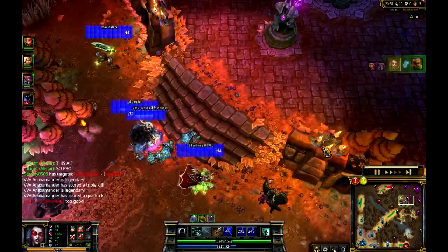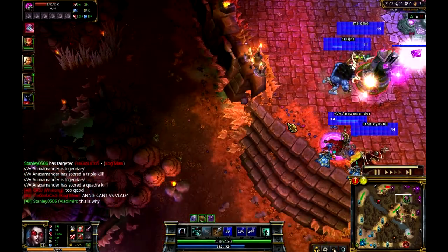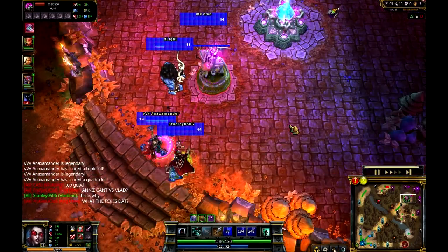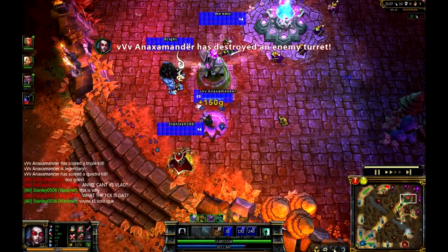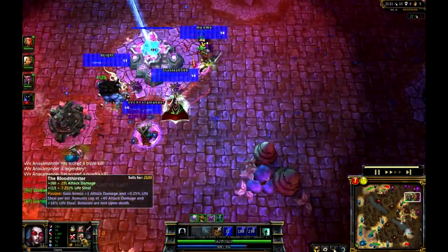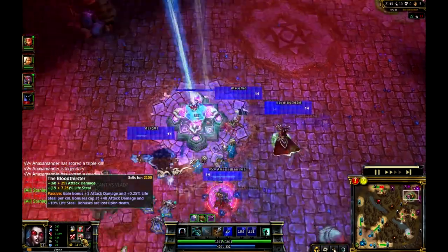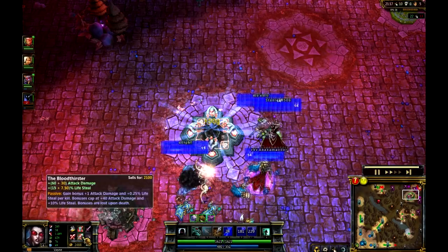Nice Quadra Kill there actually, coming out from Anaxmander. I completely missed that. Picking up those two kills and actually lacing them together. I actually thought it was a little bit too late for him to guarantee an actual Quadra Kill here. But really nice stuff there. This Bloodthirster is going up really quickly - up to 29 out of 40 right now, so definitely going up very, very quickly.